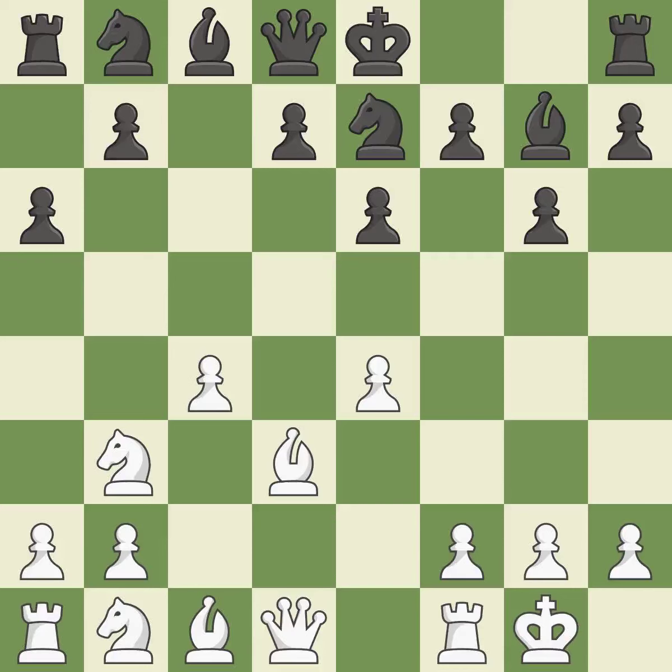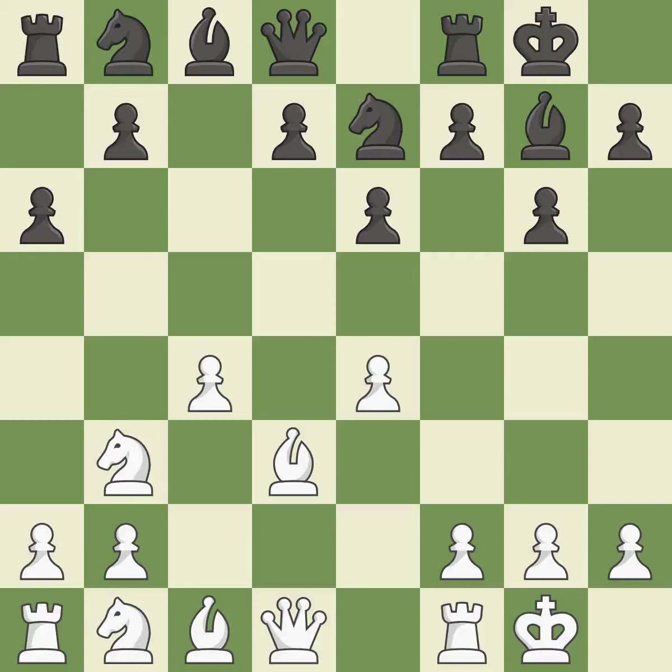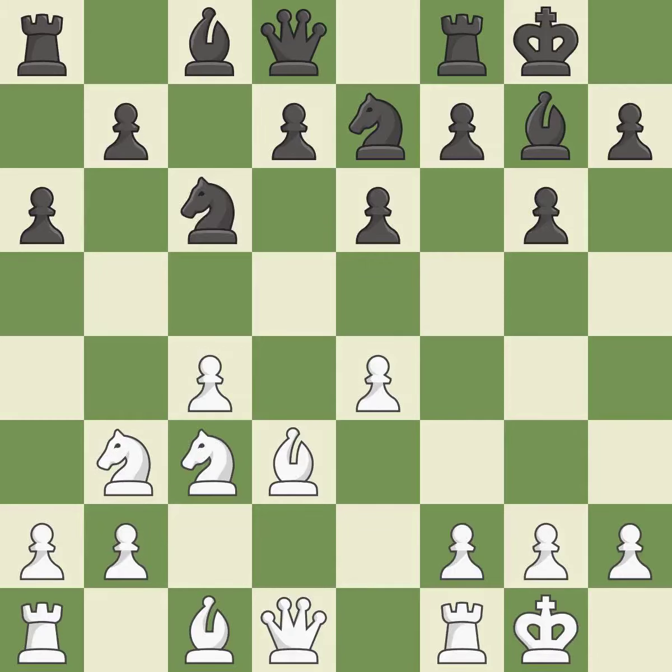A solid choice. Castling gets the king to a safer square out of the center of the board, while also developing a rook. Castling to the same side of the board as the opponent avoids some of the attacking associated with opposite-side castling. It is best. A knight moves out of its beginning square and into the action — ideal. This develops a knight from its starting square, activating it.